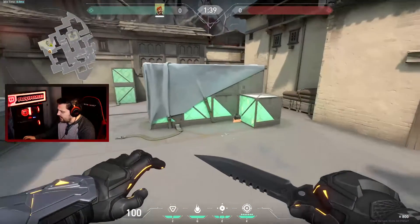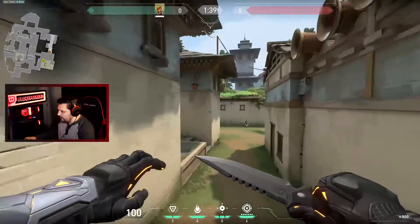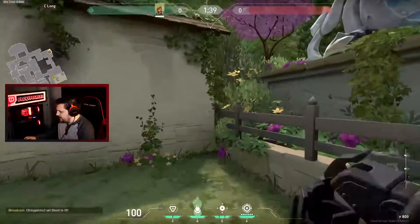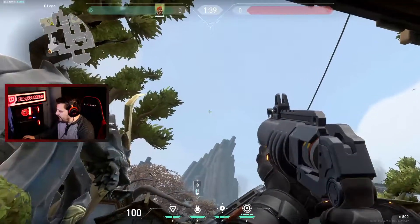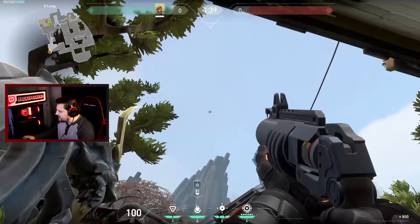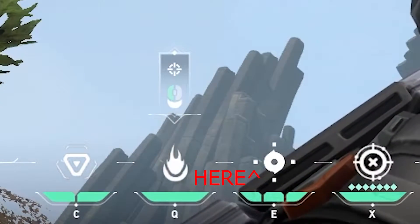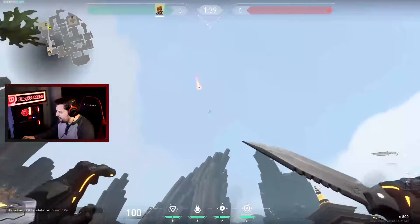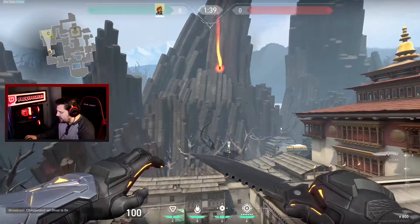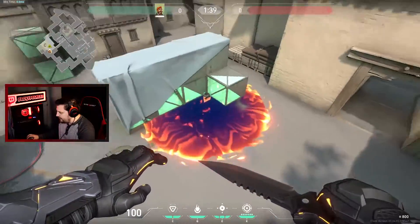Next we're going to talk about default C, tucked away in that little corner. After you plant, just run back here to C long. Align the side box on the side of your smokes with that line right there on that pillar. Launch it, and it tucks itself nicely and burns anyone there.